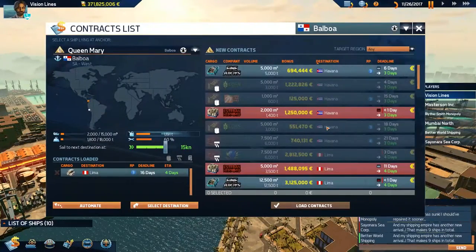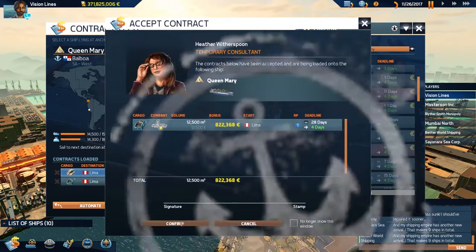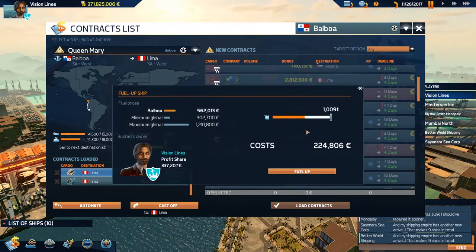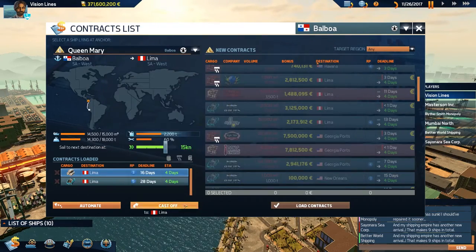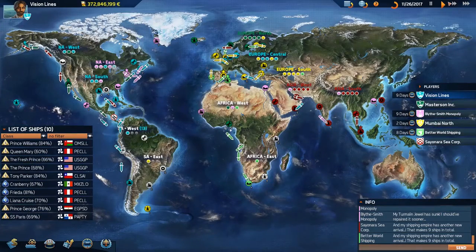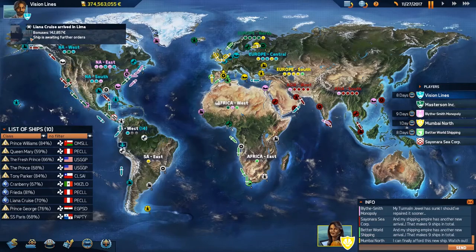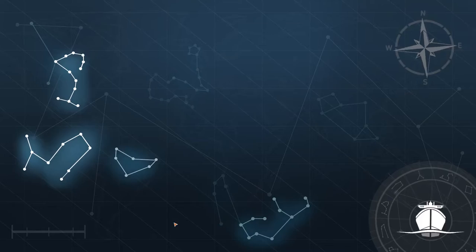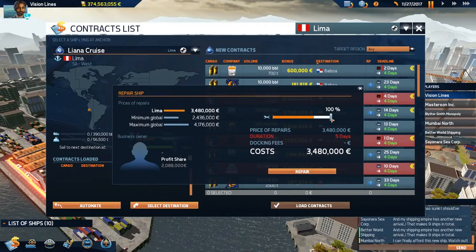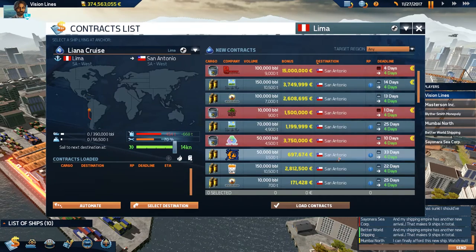We got eight region points there. 224 — nice, I'll take that. That's right, we did buy the refinery so we get that huge discount now in South America. Liliani Cruiser did not make us any money — that was not good. Let's check contracts — San Antonio has a good grouping.